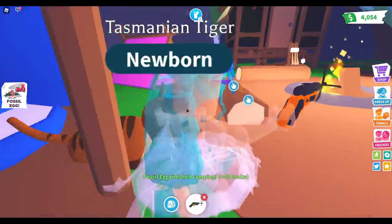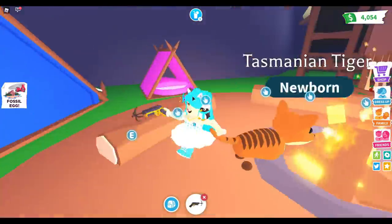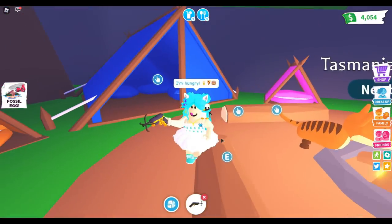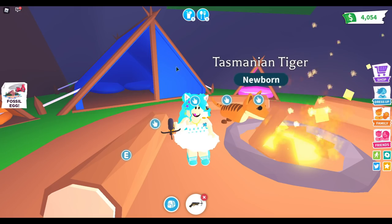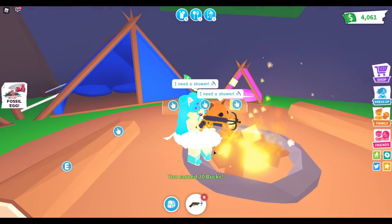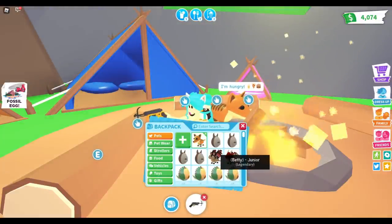Oh okay, we have... I don't know what this is. What is this? Oh, a Tasmanian tiger! Okay, you're cute. Honestly I want the colorful ones — the pink and blue ones. I'm all about the cuteness factor in this game. I'm not about the legendary or ultra rare, none of that. I just want the cute ones.